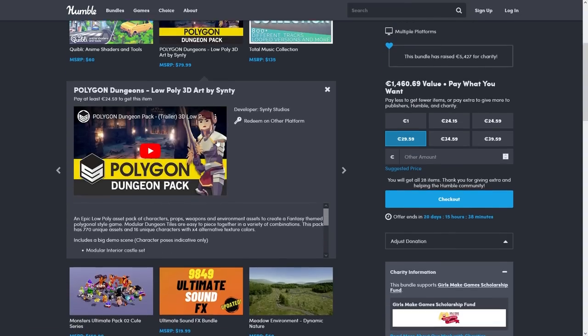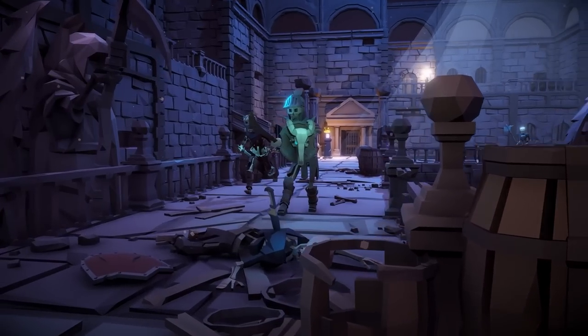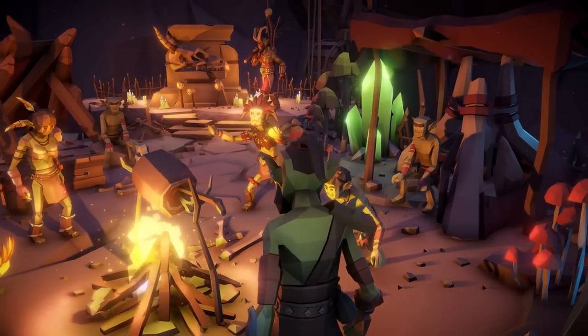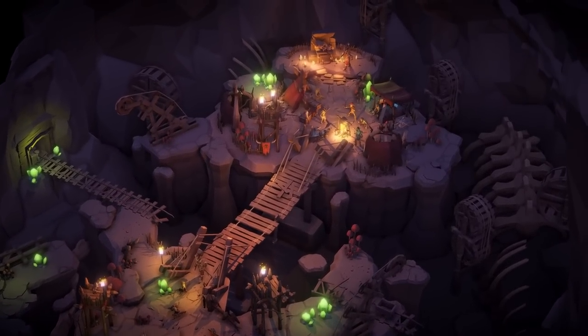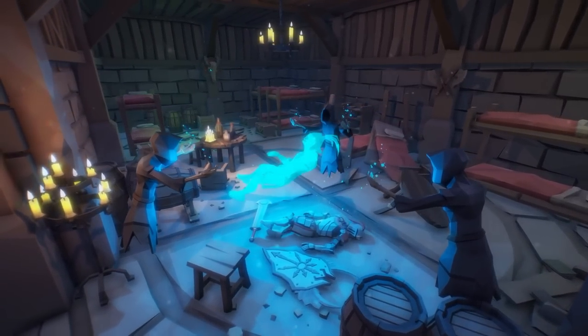Then we have Polygon Dungeons — this one is made by Synty with their signature style. It's a pack with over 700 objects, all to create dungeons. It includes tons of modular parts as well as 16 characters, so this one looks great for making any kind of dungeon crawler game. One thing I'd love to experiment with would be using these Synty assets with the Quibbly Anime Shaders — I think that could make for a really interesting look.